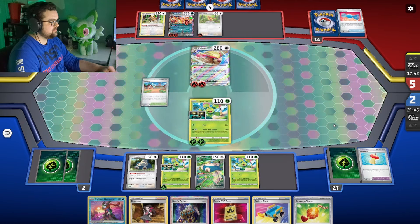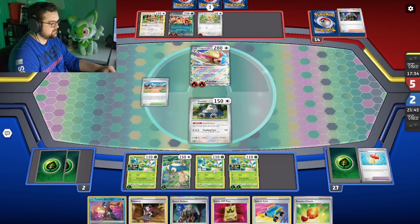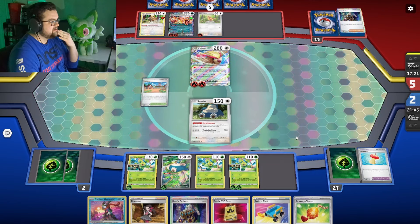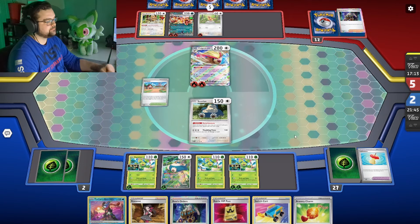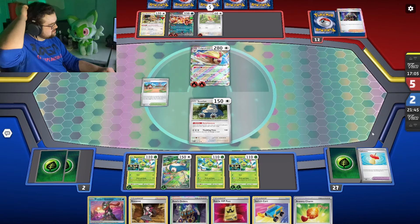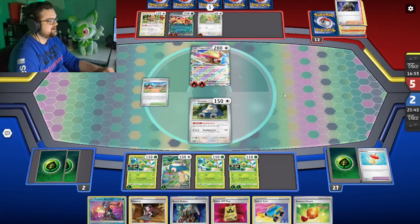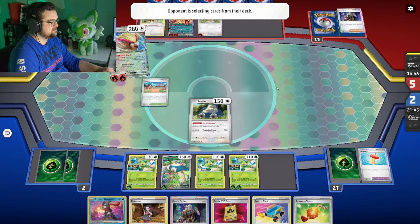Unless there's some shenanigans going on here — there is shenanigans! Good blustery wind — that would actually be kind of annoying. Oh, we got the Switch Card, we're chill. I'm trying to think of ways that we lose right now and I don't think there's much. Played the Boss, so no chance for his Ionos. I guess he only played two — it felt like a lot more. Can't take this out. He could Counter Catch, I guess, for something.